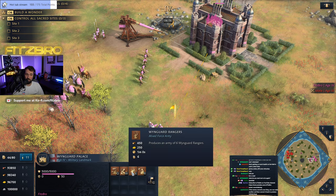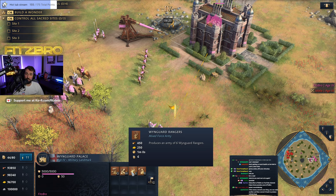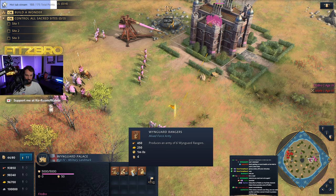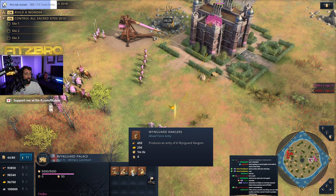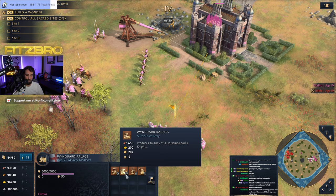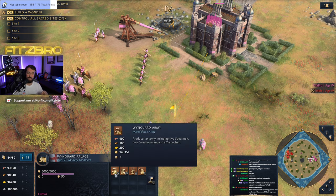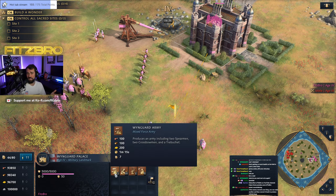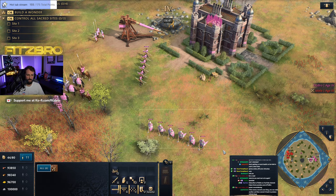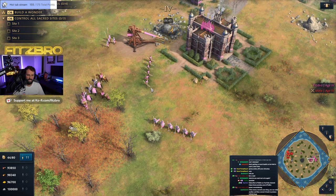While these units are quite good, they take a long time to train. The Wynguard Footmen and Rangers each take an entire minute to train, and even if you get the training speed upgrade from the blacksmith it does not apply to this landmark. So you'll have a lot of resources tied up for a full minute, which can feel like an eternity in the Imperial Age where every minute matters. The Wynguard Raiders train quickly at 20 seconds, and the Wynguard Army takes one minute and 15 seconds.